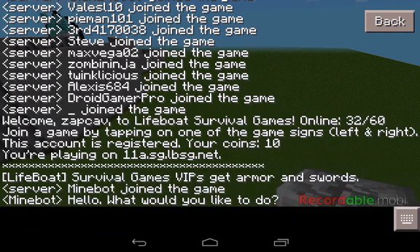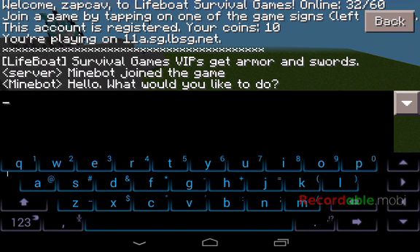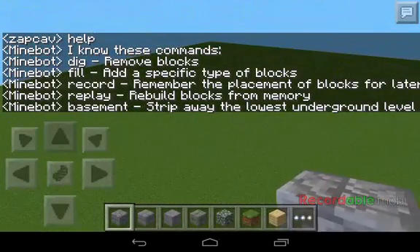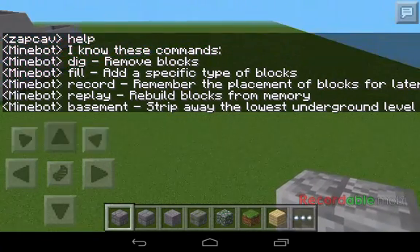My bot just joined. You have to have Wi-Fi on — you're going to be connected to Wi-Fi and you must have local multiplayer on. To see commands, just type 'help' — not slash help or anything, just 'help'. As you can see, the commands are: dig, fill, record, replay, and basement. Record and replay are used for the same thing.